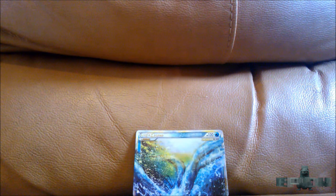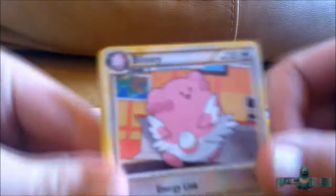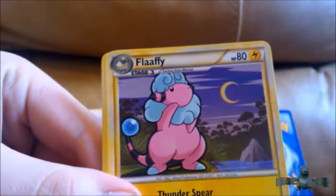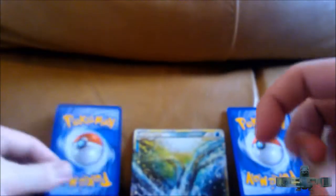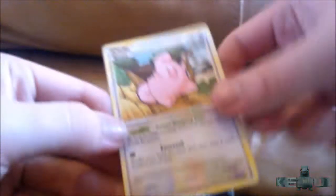We've got a legend piece — Blissey, Moomoo Milk, Flaaffy, Metal Energy, Mareep, Marowak, Exeggcute, and Magikarp. The reverse is a Sunflora, which is a rare — so a nice rare reverse. And the rare is a Cleffa, which sucks, but that doesn't matter because this tin was amazing — we got a Lugia Legend top half!